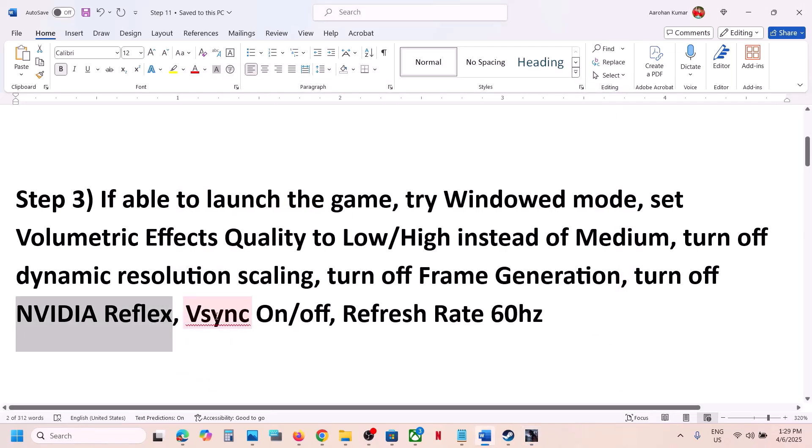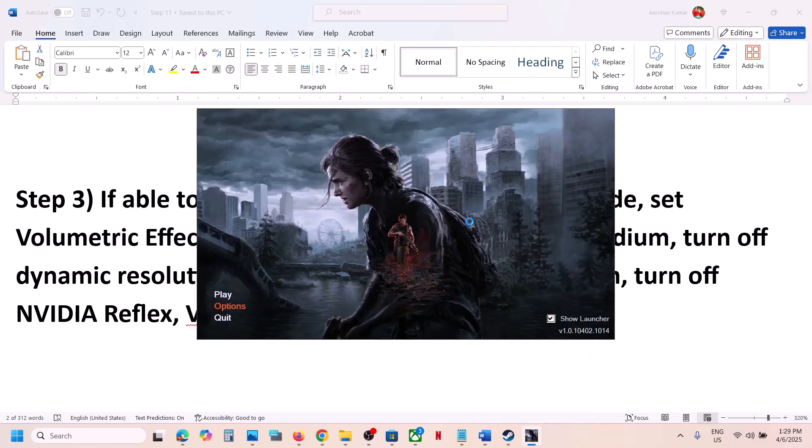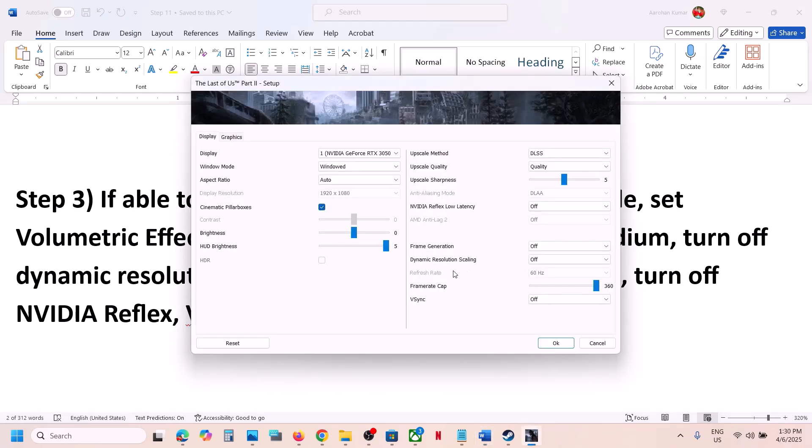You can also try toggling V-Sync on or off. Go to Options — if V-Sync is on, turn it off and check; if it's already off, turn it on and check. For some players, selecting the Half Refresh Rate option has also worked, so try On, Off, and Half to see which works best. You can also set the Refresh Rate to 60 Hz and then check.